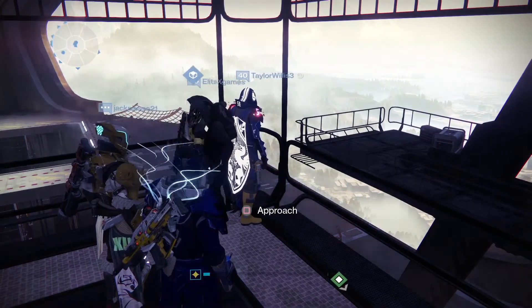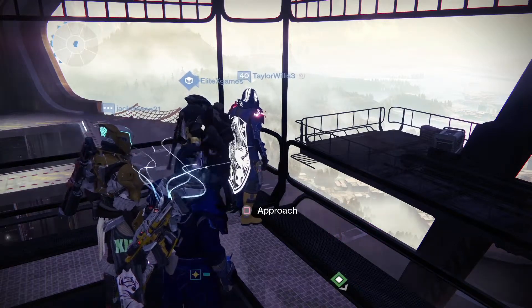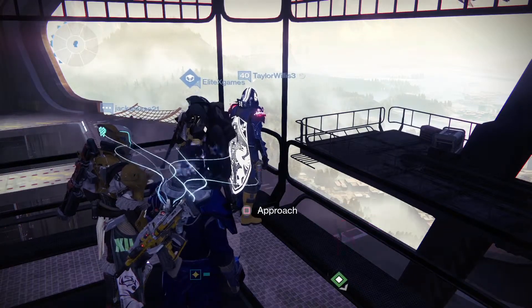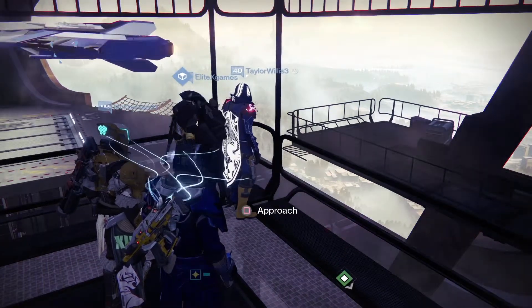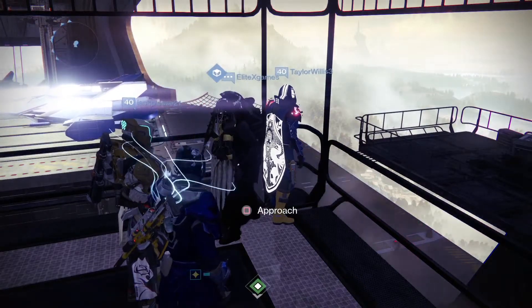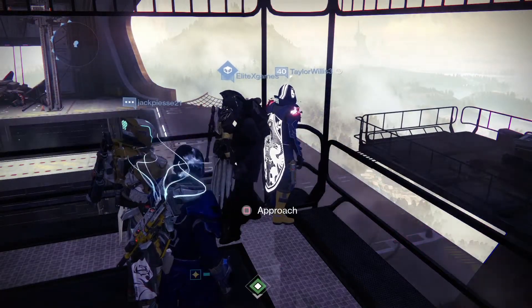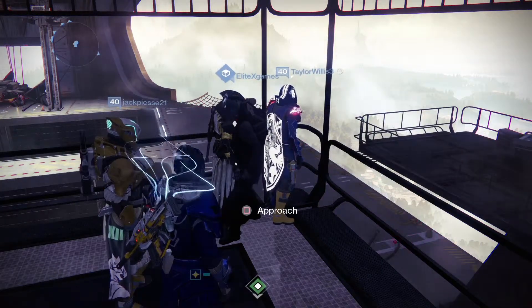To get that cool cloak, you essentially need to complete your Age of Triumph questline. With your main character, you complete all the quests the Speaker gives you, and then he gives you a 400 cloak at the end. He's also got the Fatebringer. This week is the Vault of Glass raid with the two challenge modes, which I managed to complete for the first time yesterday on my main character.